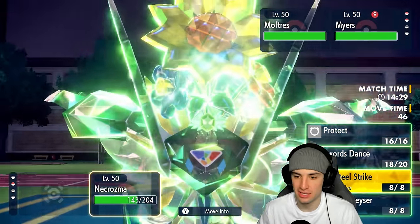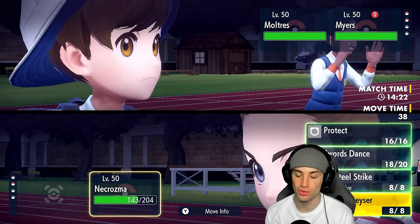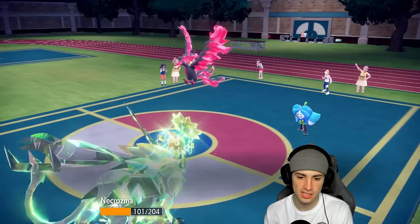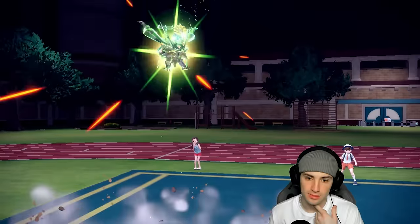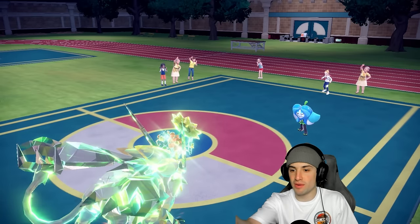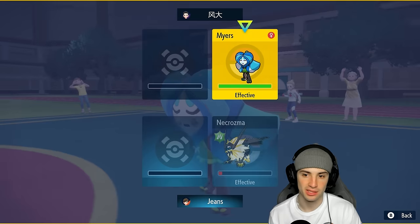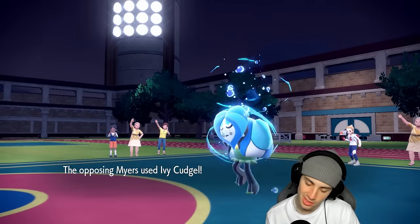We would have won that game if we didn't get flinched — no problem. Sunsteel Strike KOs and then Photon Geyser finishes things off. But the flinch happened and now we're in trouble. Air Slash is going to KO us. That KO deals massive damage all day long and we would have had plenty of HP left over to soak whatever this thing had to offer. Now we're dead — that is just crazy. Necrozma was set up perfectly, we played that one perfectly, and we lost to a flinch.